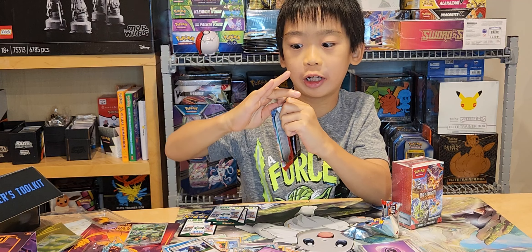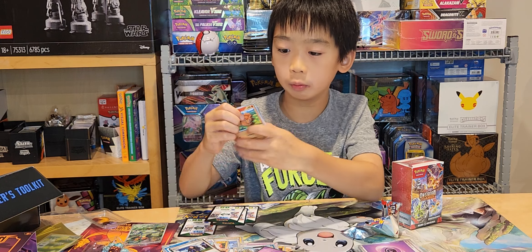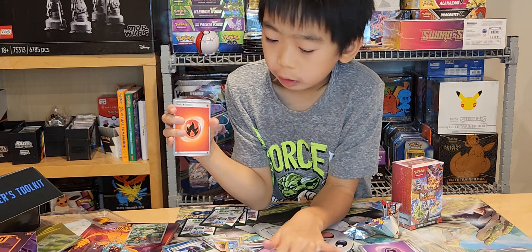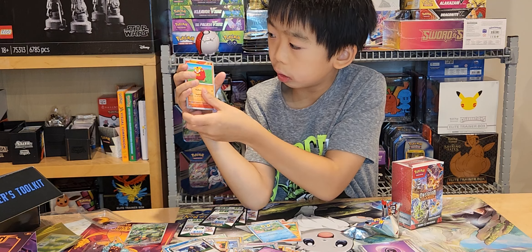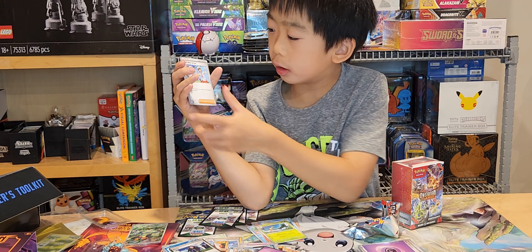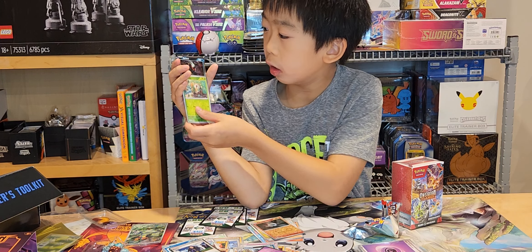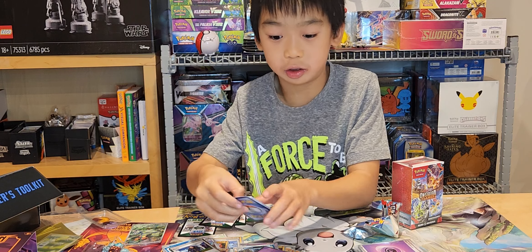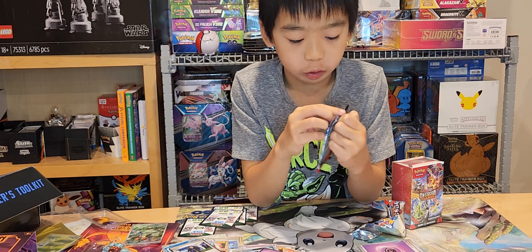Don't forget we are also going to be opening the booster bundle after these packs. We have fire energy, Vulpix, Croagunk, Froakie, Dratini, Bozeal, Arbolvia, Team Star Grunt, Altaria, Larvesta, Croagunk, Dratini.